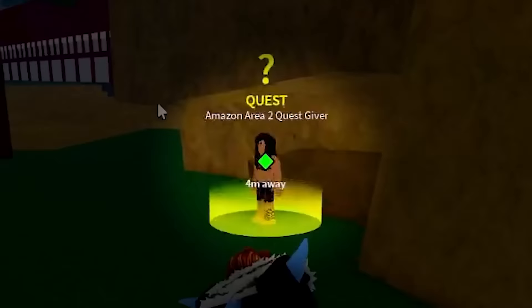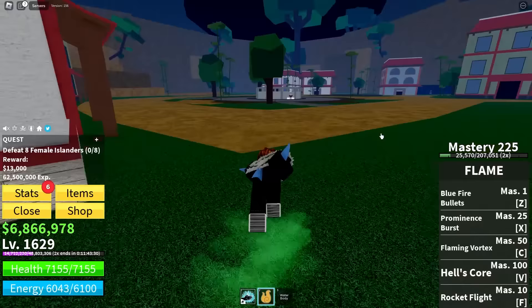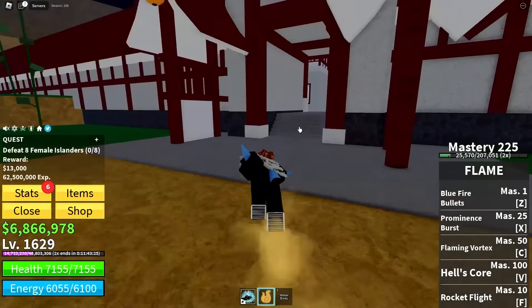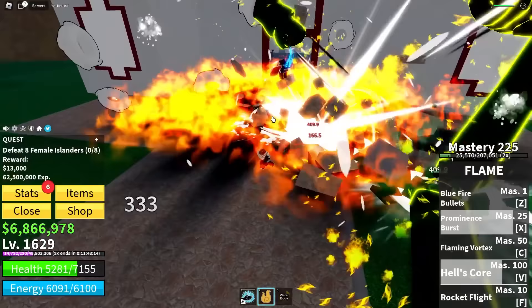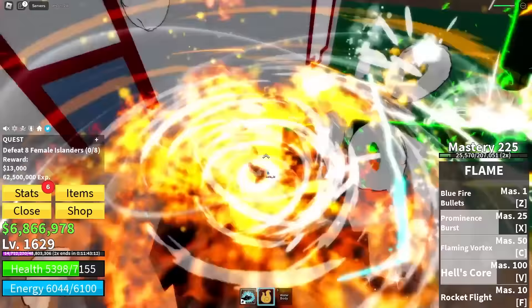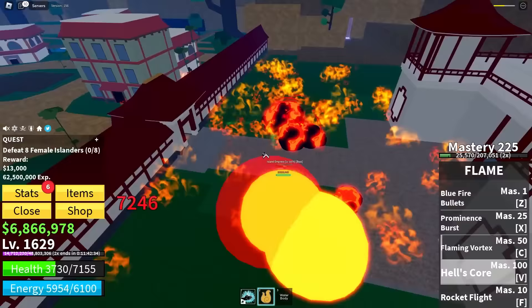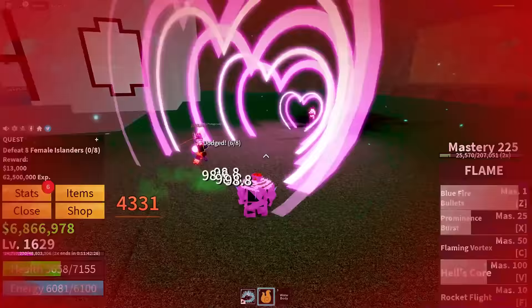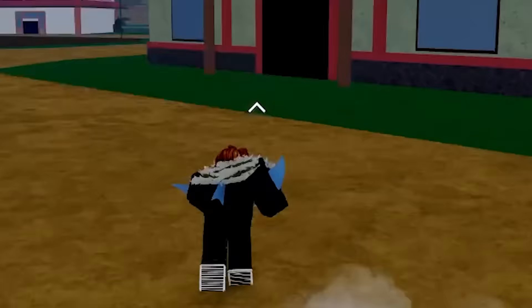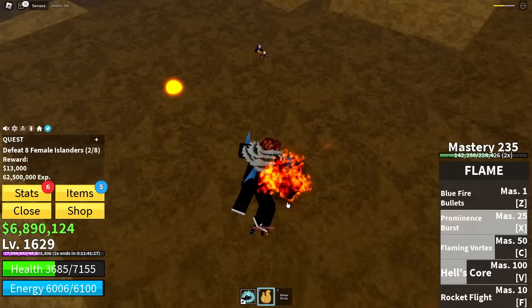I've made it to the quest giver — Amazon area two, Female islander. Time to burn them all to the ground. The empress is here — take this, Hell's Core! It's so strong. Set down fire on the floor, now I'll use a flaming vortex, some blue bullets, and a little rocket jump for good luck. I'm charging this up as big as it'll go — she is not ready. Wait, why did that do less damage? It did 9k damage before. I got nerfed in between islands. Blox Fruits creators nerfing content creators — no way.